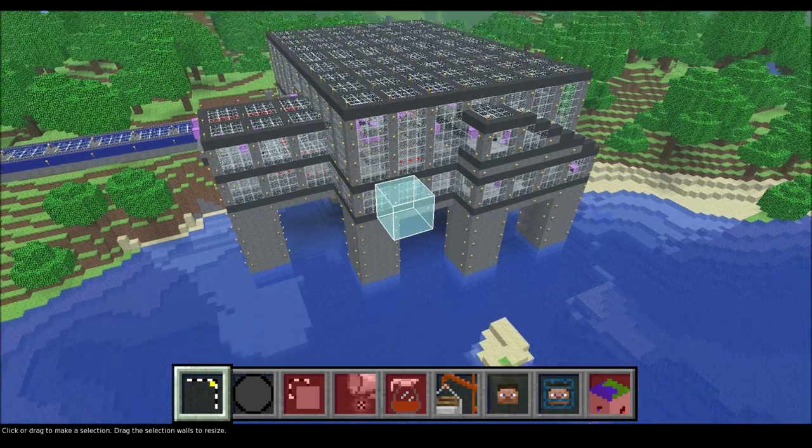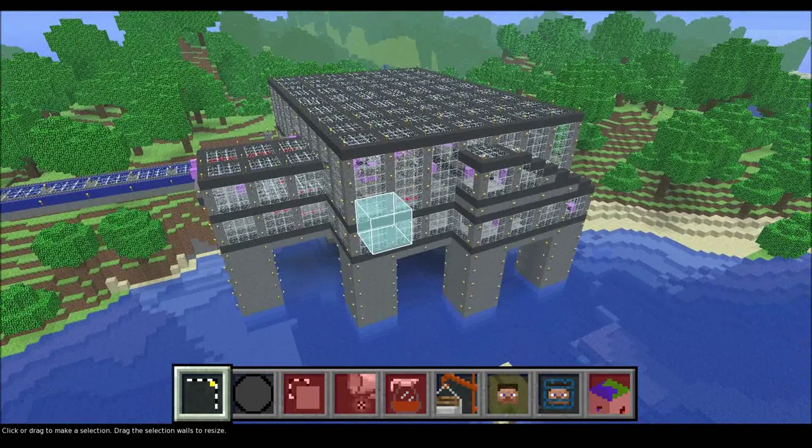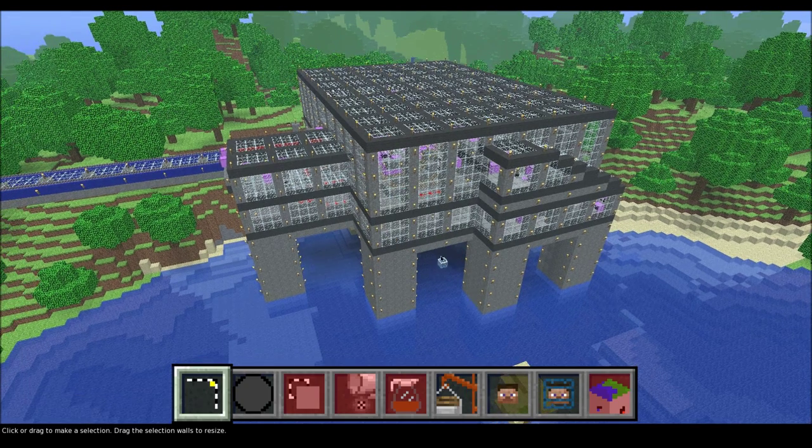I've finished with the pillars now, as you can see there. There's one last thing we can do in MC Edit, and that is change the color of this gray wool to match the blue line wool that you can see over there.